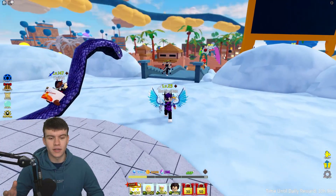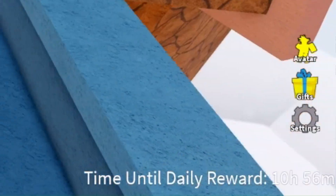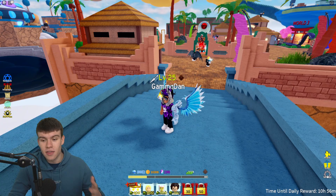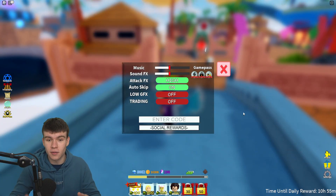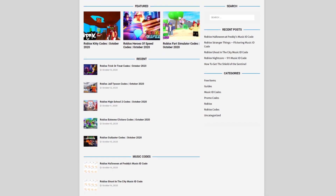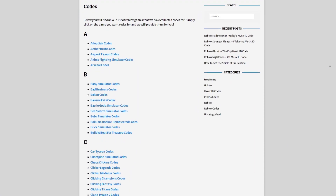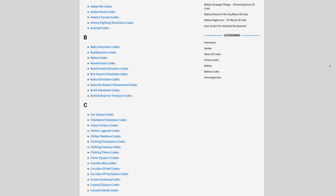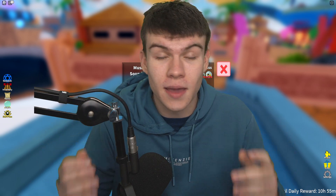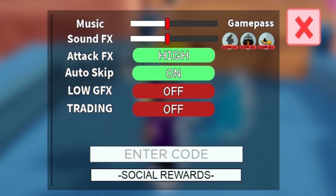If you don't already know, to claim codes in All-Star Tower Defense, go to the right side, click on settings, and the code menu will come up. Also, if you're tired of watching YouTube videos just to find Roblox codes, check out rblxcodes.com — you can find codes, guides, and more for over 1,000 Roblox games there, and it only takes seconds to copy and paste.